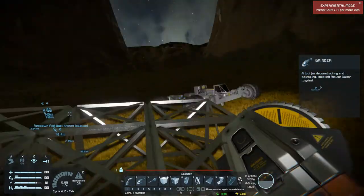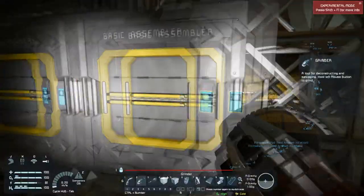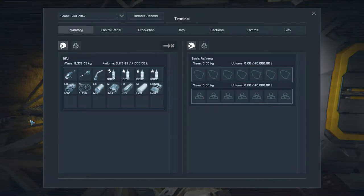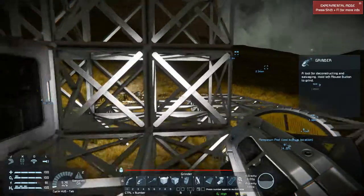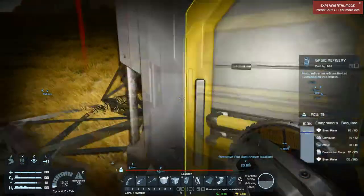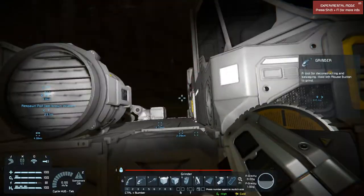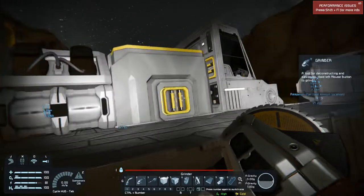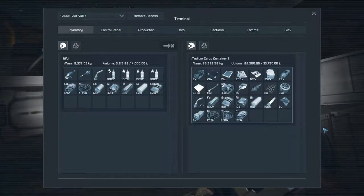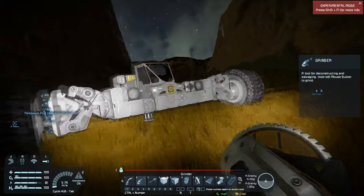Just got everything ground up from the ship and I took all of the ores and everything out of here. I'm going to leave this here just in case we need it, because there is silver quite a ways over there and this will be a secondary place for us to come to if we need to. I have everything pretty much on here — a pretty full cargo container and a lot on me — and now we're going to head over there and start getting this baby built.